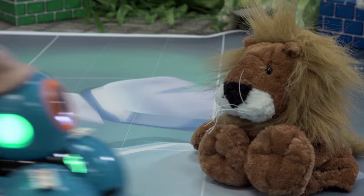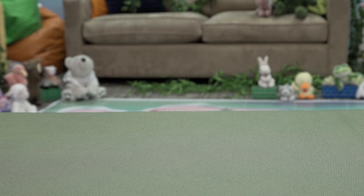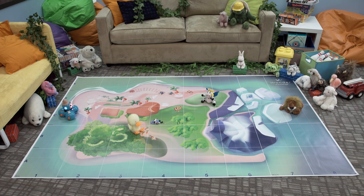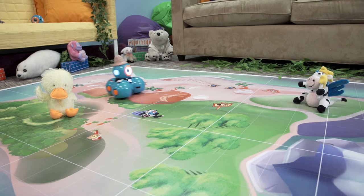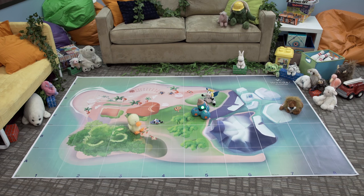Dash needs to explore the island to find out where animals are without disturbing them. Help Dash visit 4 places to record and play back the unique sounds of an exotic species. You will need a Dash and a tablet. Start Dash at C1. Make Dash move to columns 3, 5, and 7. At each column, make Dash turn on a red light, wait one second, turn on a green light, and play an animal sound.